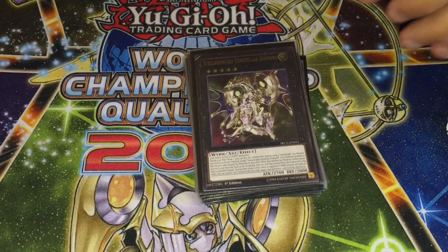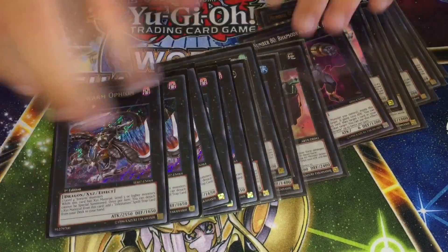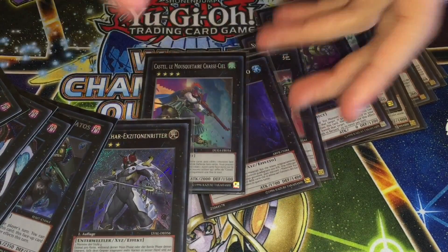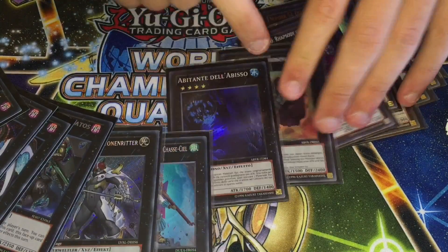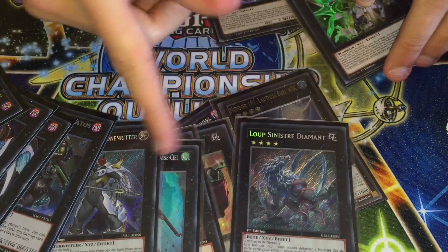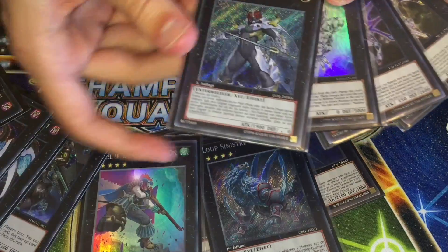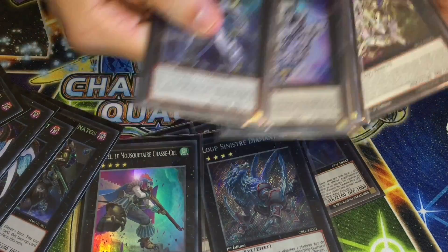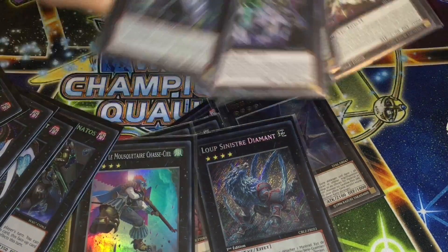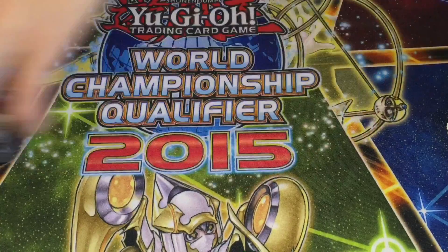I'm not going to do a side deck for this video since it's a budget deck. The only real value is in the extra deck — the only really expensive cards are probably Exciton, and you can get a reprint for maybe 20 bucks. Castel is getting another reprint so easy to get, Dweller is easy, Cowboy, Rhapsody, Silent Honor Arc have all been reprinted. Diamond Nair, Diamond Crab King, Ptolemaeus, and Diamond are the only semi-expensive extra deck cards. The whole extra deck shouldn't cost you really more than 60 to 70 bucks at lowest rarity.